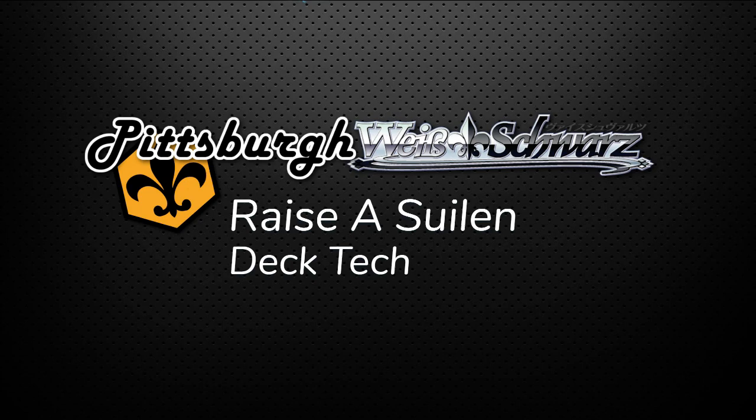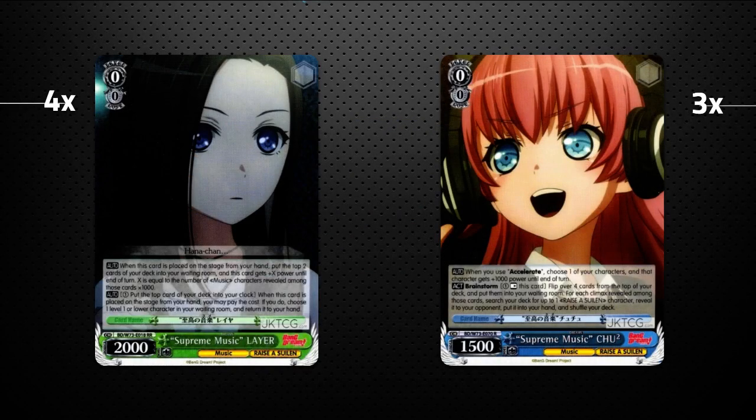Let's jump into the cards. At level zero I have 17 of them. The two most important ones are probably the Supreme Music Layer Ricky and Supreme Music Chuu2. The Layer Ricky is probably the most notable card that came out in the new Bang Dream set. On play you get to mill two cards, and she gets an extra 1000 power for each music character, so at level zero you're swinging for three or four thousand, which is really nice.